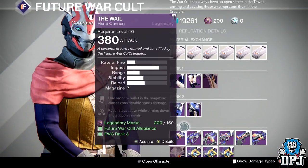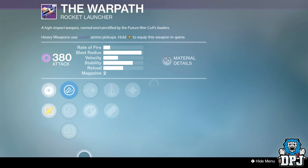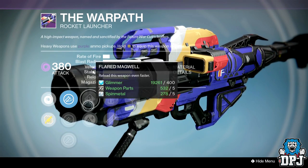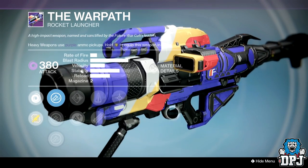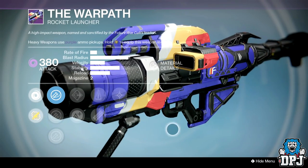The Warpath rocket launcher: launches are Hard Launch, Smart Drift Control, and Confined Launch. Perks are Javelin, Magwell, Lightweight, Tripod, Perfect Balance, and Cluster Bomb. It's got decent blast radius but velocity is pretty bad. The rocket launcher I'm loving at the moment is the Hunger of Crotas — that thing is an absolute beast.